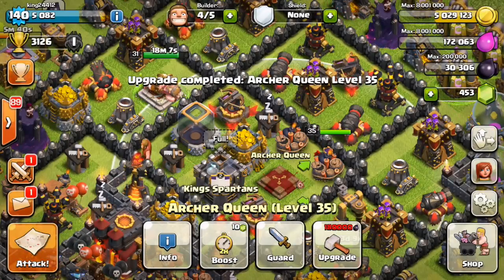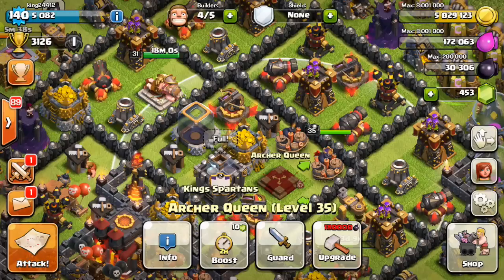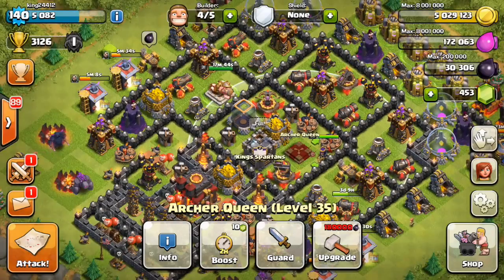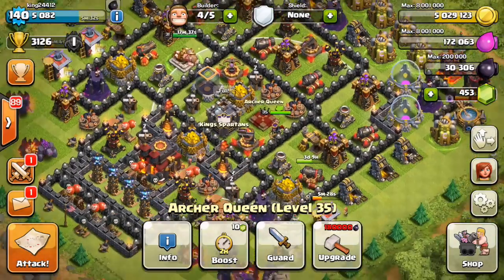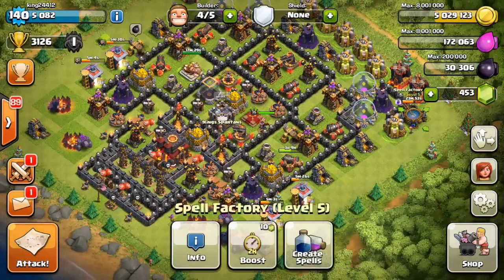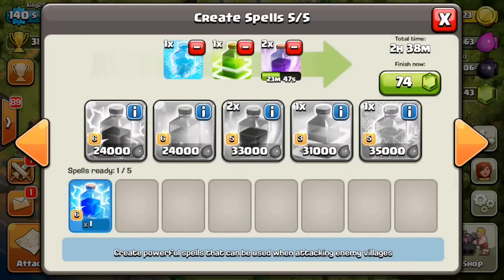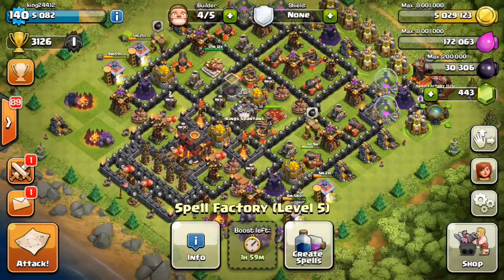I definitely don't count that as cheating. As the leader of my clan, I need to be able to attack and not fail against the top players. Having my Queen would have secured the win on that raid. We didn't have her then, but we do now — and we're going to show you a raid. I'll cut to the level 35 Queen raid.